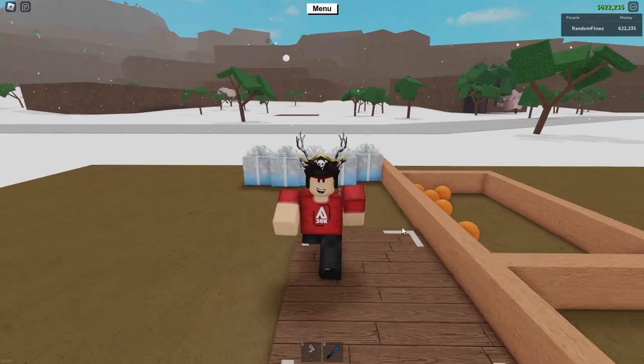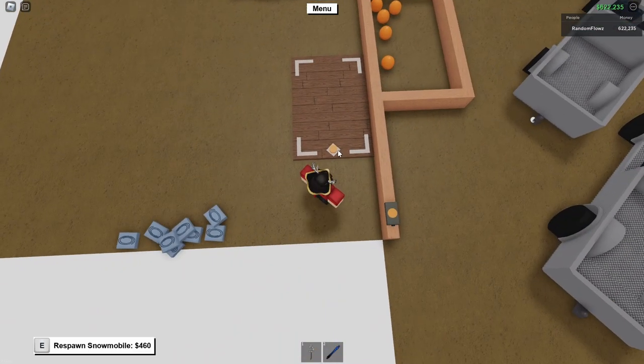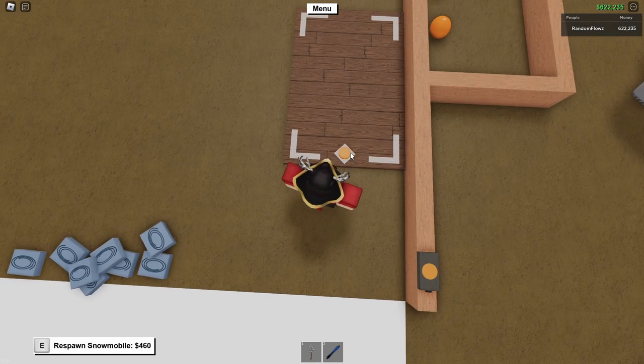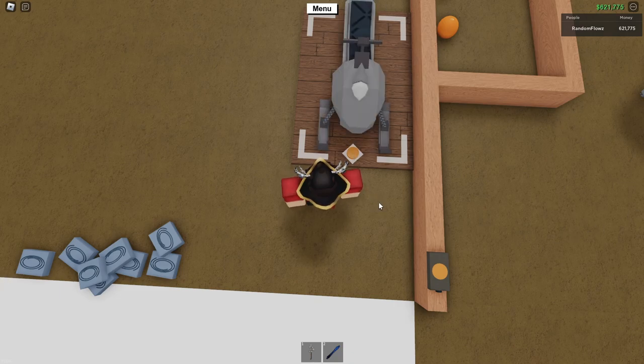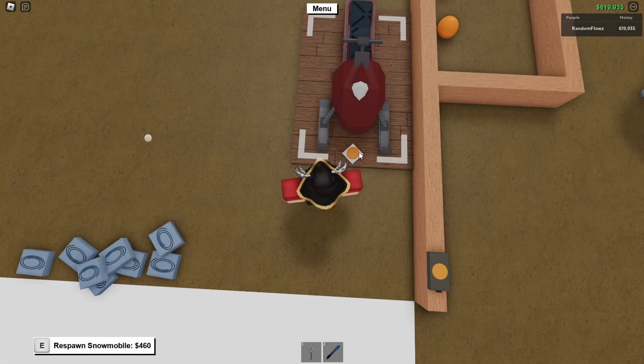With only one spawner you're just going to want to put your cursor on the spawn pad button and then spawn it in. This will cost you $460 each time so it will get a little bit pricey. You might get it for just $460 if you're lucky on the first try, but some people are less lucky and spend like $100,000. It just depends on your luck.